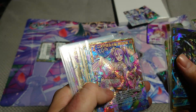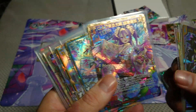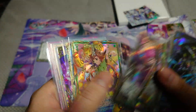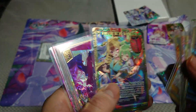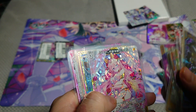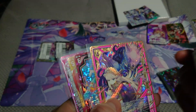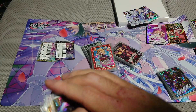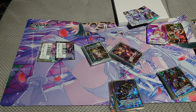So break rares and secrets — look at this, this is how it pops up with so much golden light. They look so pretty. Just wow. It's like gotcha rares and promos. It's falling so good. And two promos.